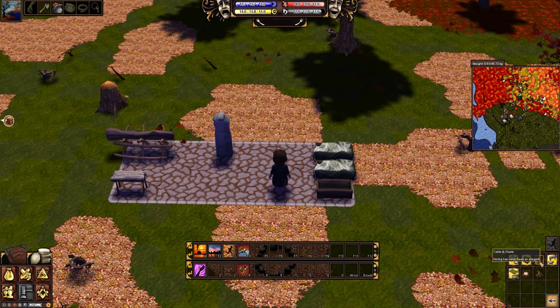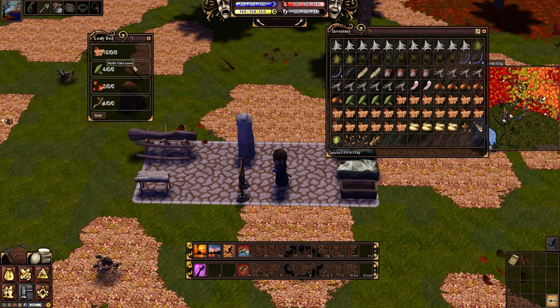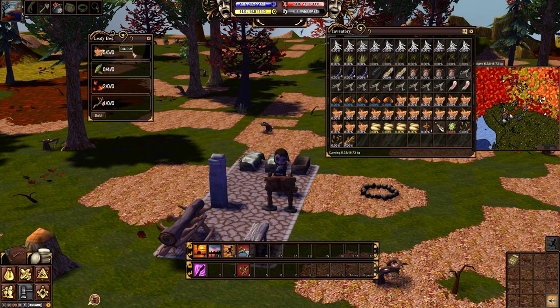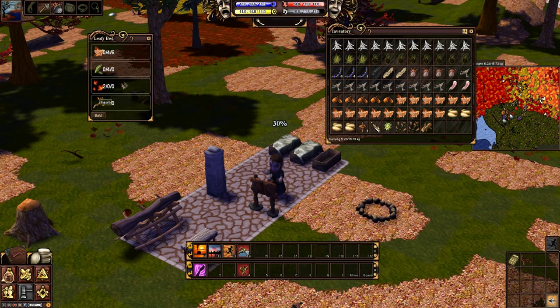The next item you're going to want is a leafy bed — you'll find it under tables and chairs in the build menu. You're going to need some oak duff and some myrtle oak leaves. The way you get oak duff is by going into one of the green biomes and looking for oak trees where you can harvest the duff. Myrtle oak leaves you get from bushes, and maple leaves come from maple trees. I've already gotten all of them and I'll build those in right away so I don't lose any items.